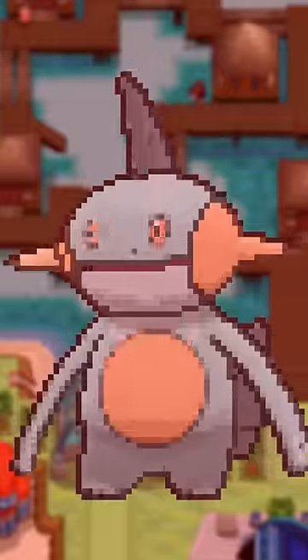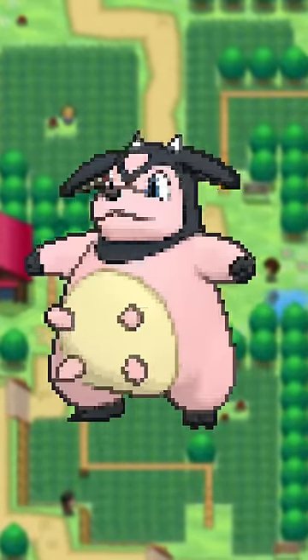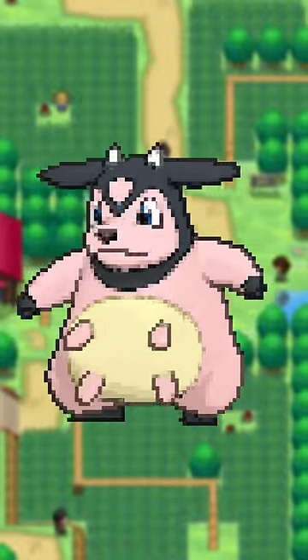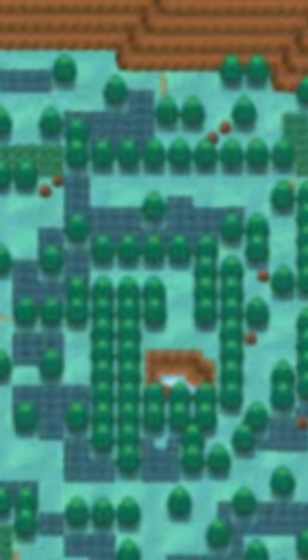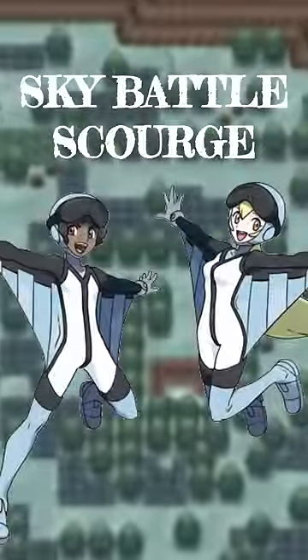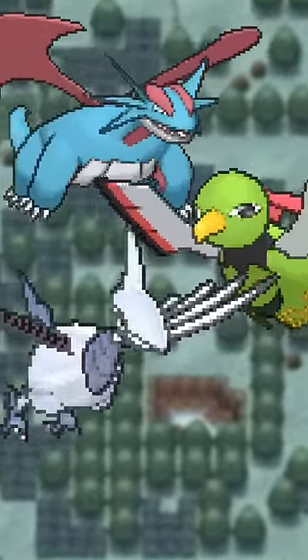But in 3D, Miltank's pretty cool — it's just sitting down, living life to its fullest. And while its 3D iteration isn't that bad, it makes me a little bit uncomfortable. We now move on to what I like to call the Sky Battle Scourge. Thanks to Sky Battles, plenty of Pokémon were stuck floating in place until Scarlet and Violet finally fixed some.